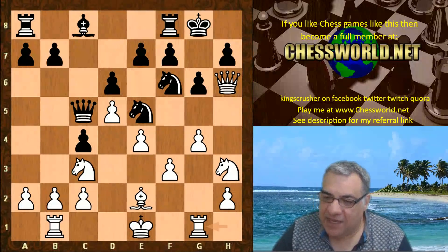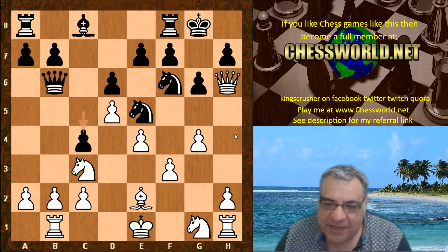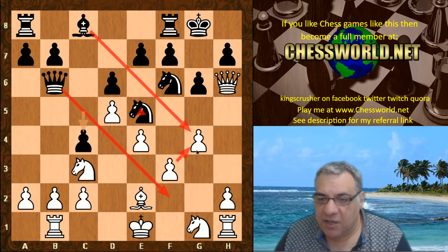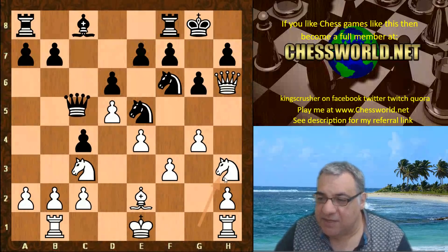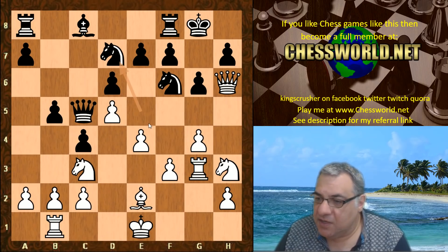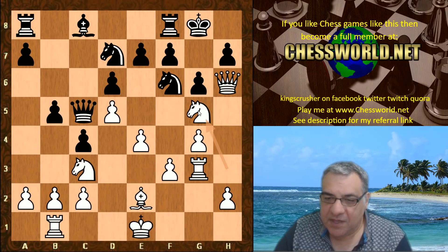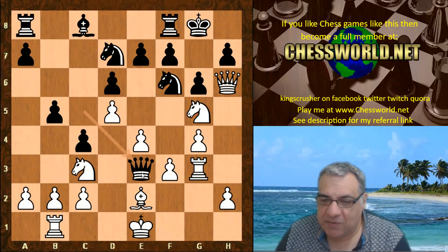h4 was deemed less effective — there might be naughty tactics involving the queen on the diagonal, things like Bishop takes g4 and a knight hitting f2 coordinating with the queen. So Ngh3 was the way to get the rook around. Rg3. Nd7 — the knight retreats, so less pressure on g4 and f3. Ng5 — a very aggressive knight, difficult to dislodge. But slight downside: it interrupts the diagonal, and Stockfish pounces on the e3 square.